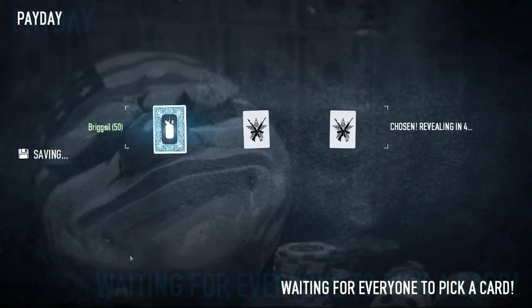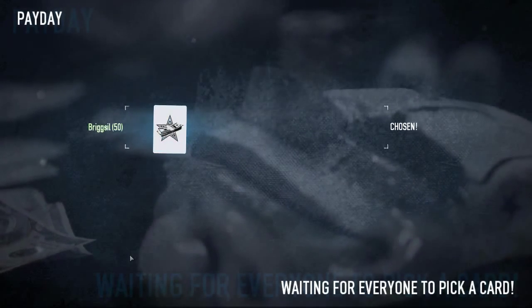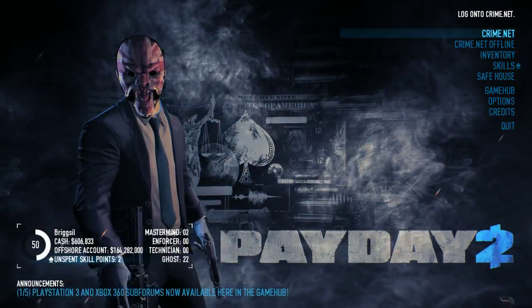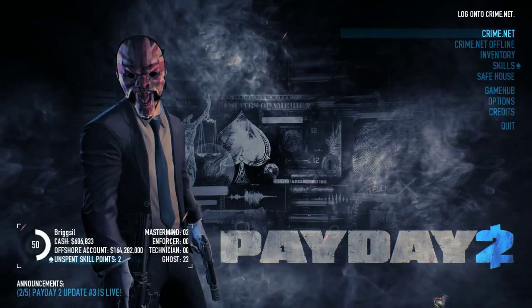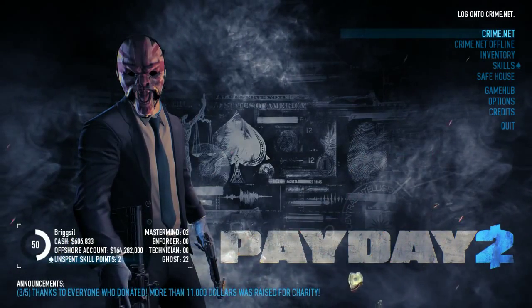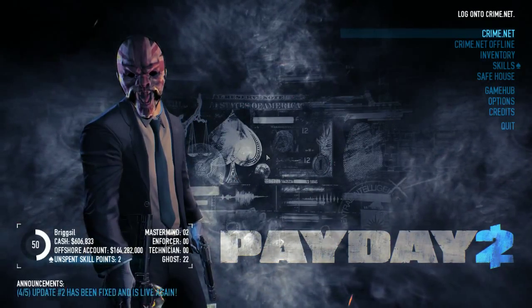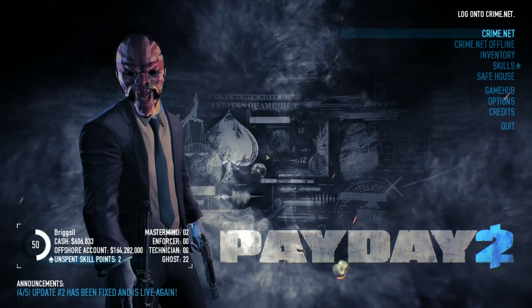Let's see what I unlock. Money - not bad, 18 grand. So there we have it - that was how to do the Ukrainian Job pretty much on your own with the Ghost perks. I hope you've enjoyed it. Sorry if I've missed anything, but hopefully you guys will have understood that things are a little bit random. When I started that mission there was no way of really knowing what I was going to be facing. Anyway, thanks very much for watching and see you soon.